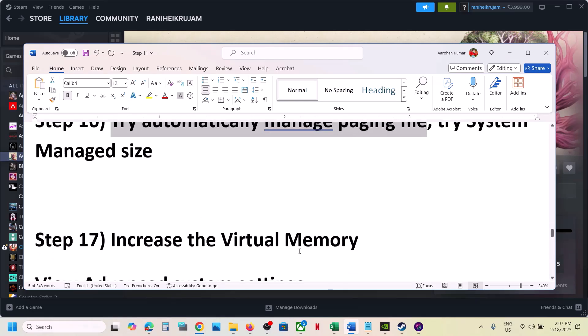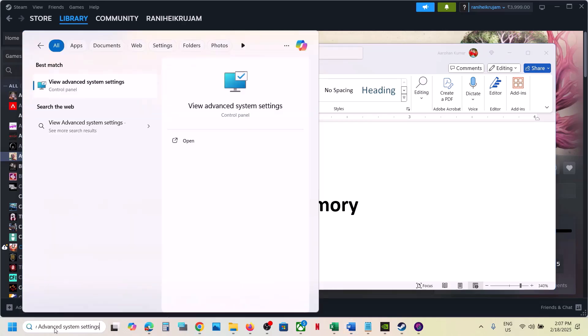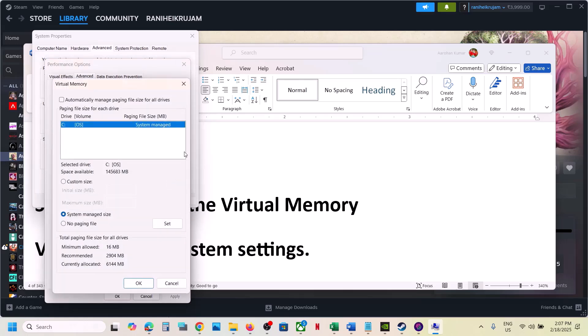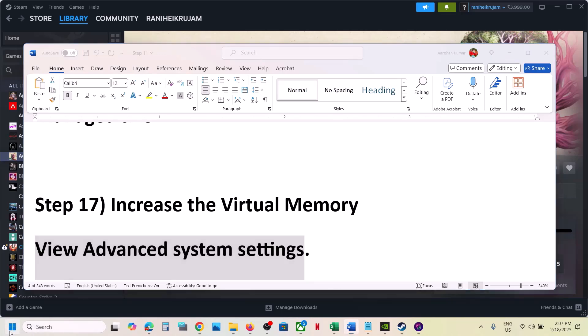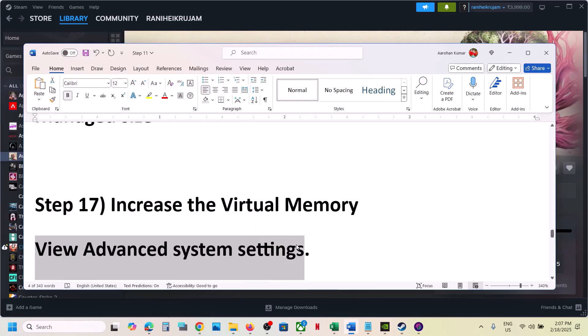The next step is to try automatically manage paging file. Type in 'View Advanced System Settings' in the Windows search box and open it. Click on the first Settings, go to the Advanced tab, click on Change, put a check on the box which says 'Automatically manage paging file size for all drives,' then click OK, Apply, OK, and restart your computer. After the restart, check.